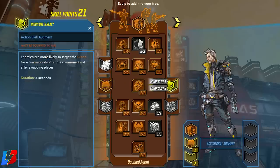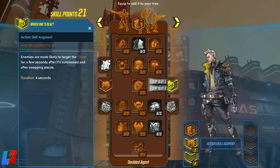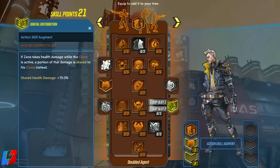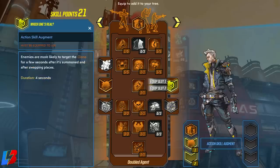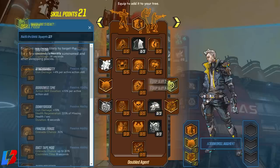For slot two we choose between Which One Is Real (enemies target the clone for a few seconds after summoning) and Digital Distribution (damage Sane takes while the clone is active is shared to the clone instead). Which One Is Real only lasts about 4 seconds, so we're going with Digital Distribution for consistent survivability throughout the clone's full duration.